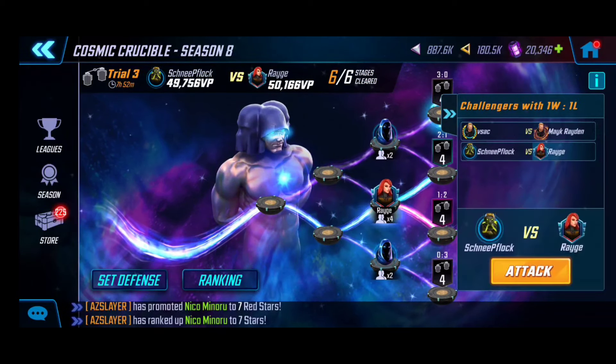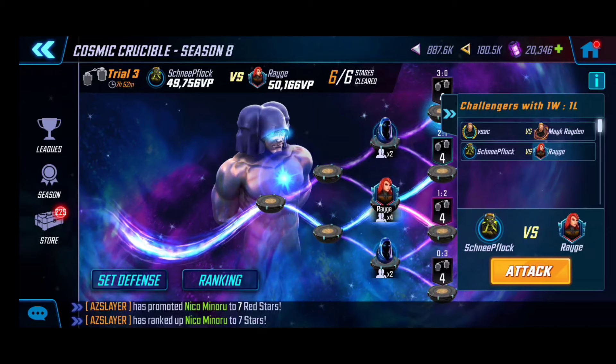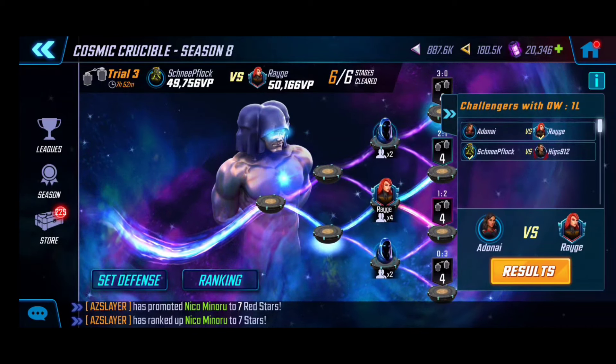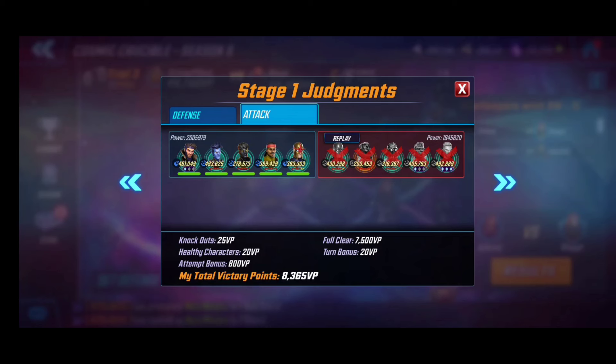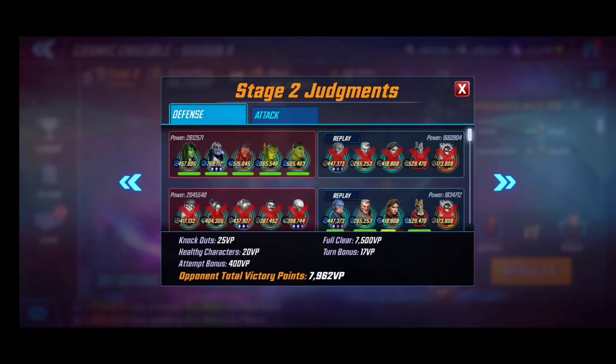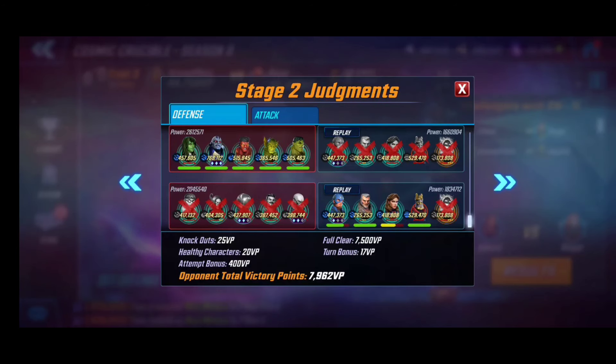Let me show you what happened in my second round — this one was very smooth, but I still made some silly mistakes. The good news: Wakandans can take down that team, which is why I'm hesitant on keeping the Room One setup on defense. But I do like the flexibility I'm getting for offense.